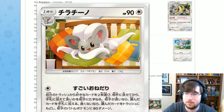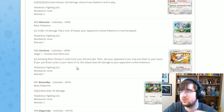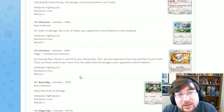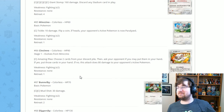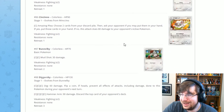This next thing is absolutely adorable — it's on pillows, full of fluff. Cinccino has Amazing Plea for one Colorless: choose two cards from your discard pile, then ask your opponent if you may put them in your hand. If yes, put those cards in your hand; if no, this attack deals damage to your opponent's active — 1 damage. It's like 'please can I have my cards?' If they say no — snack, snack, snack. It's actually a cool little card for one Colorless Energy.